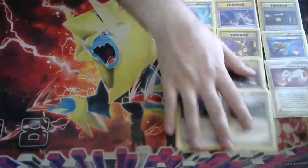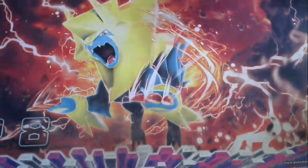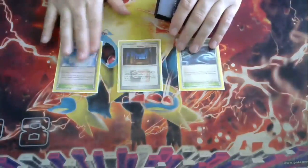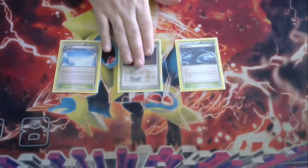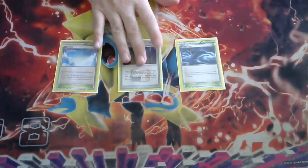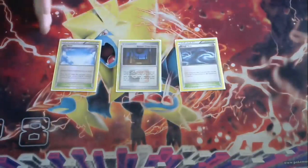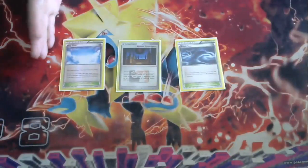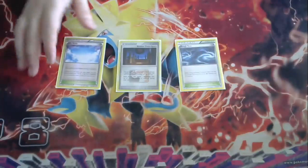Moving on to Stadiums: we have Skyfield, Broken Time Space, and Rough Seas. Rough Seas is going to be great to tank with stuff like Raikou. Broken Time Space to get into your support Pokémon and your Vikavolt quicker. Skyfield strictly because we have a lot of different options on our bench and we want those options available at any point. You could go without Skyfield — it could be your Energy Recycler spot if you don't like the idea of Skyfield in this deck.